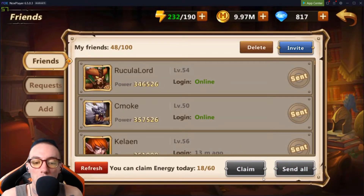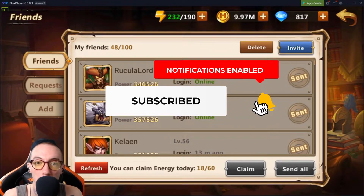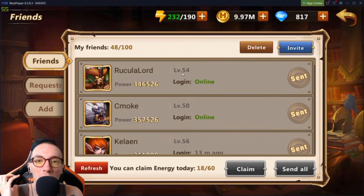Another way to get energy is through friends. If we go to Friends, you can actually send energy to your friends and they can send energy back to you. This is probably one of my biggest tips even for beginners just starting out — load up your friends list. You want to make sure you have as many friends as possible, up to the max of 100. It doesn't matter if you know these people or talk to them — the only thing that matters is whether they're going to send you energy back.